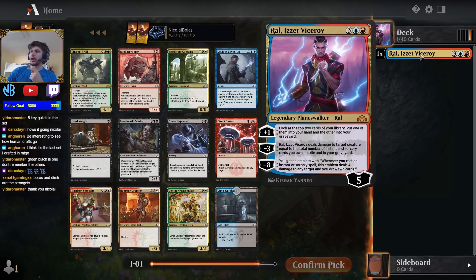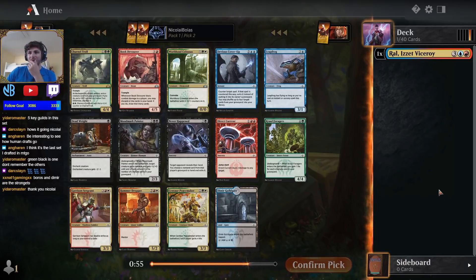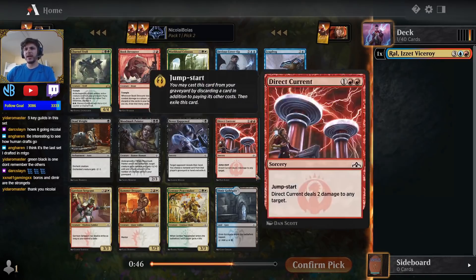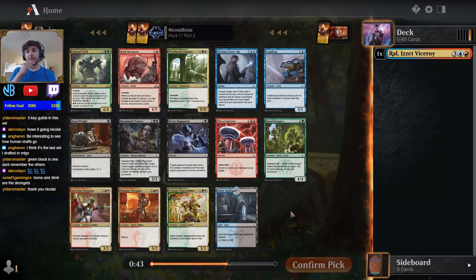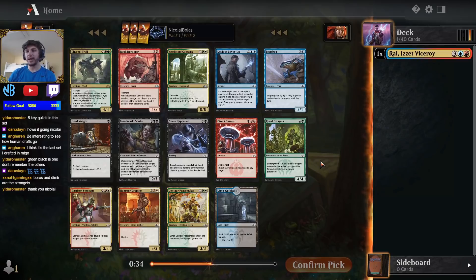Boros was a really good aggro deck. One of the things with Izzet was that it could sometimes be aggressive and sometimes be controlling, which meant there were times where you ended up in less favorable situations. The green color combinations are a little bit weaker overall just because green's commons aren't as strong. The fact that there's a lot of death touch in black does impact that as well. One of the best ways to draft this set was, for the first five picks, just take the best card in the pack regardless of color.